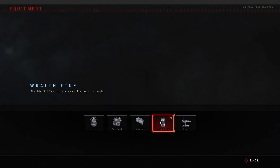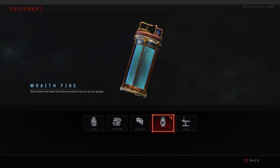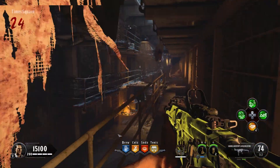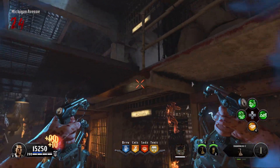You do this by holding L1 and R1, adding the jump, and then R2, which is the shock slam. Now to get through these rounds real fast, we're gonna pick up the wraith fire grenade — it's sort of a wager between this or the tomahawk. I choose the wraith fire grenade so I can charge up my special faster, but you might want power-ups, so you might want to go for the tomahawk.